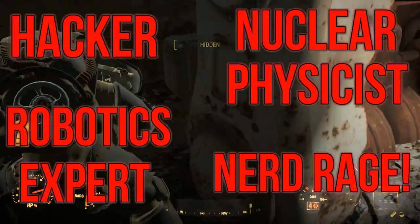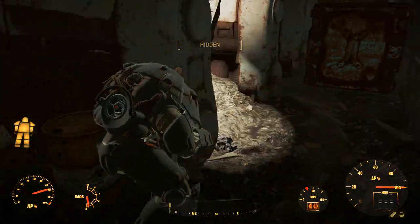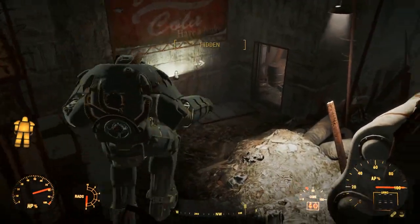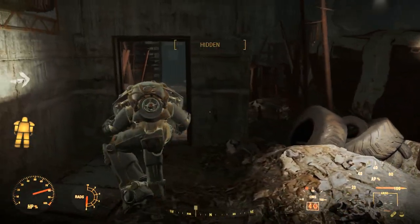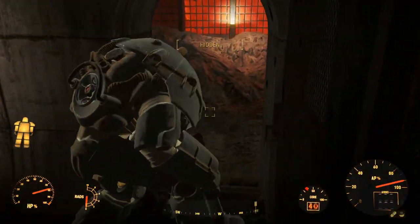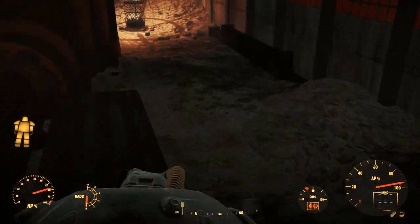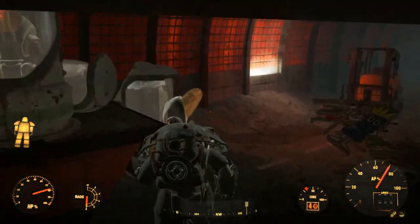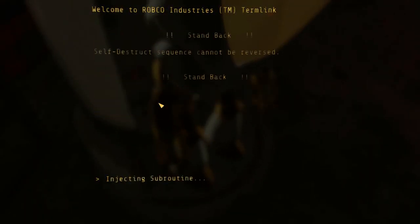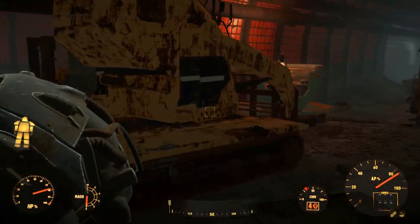The Role Playing perks are Hacker, Robotics Expert, Nuclear Physicist, and Nerd Rage. All of these perks help to exemplify just how intelligent the Mastermind is. Hacker lets us access more locations and loot. Robotics Expert lets us build amazing robots and also hack them, giving extra options when fighting automatrons. Nuclear Physicist shows her aptitude as a scientist and makes using VATS whilst in Power Armor far more efficient. Lastly, Nerd Rage shows the more dangerous side of the Mastermind — she may wish to think herself cold and calculating, but deep down fire burns in her heart, and when she gets angry, you do not want to cross her.